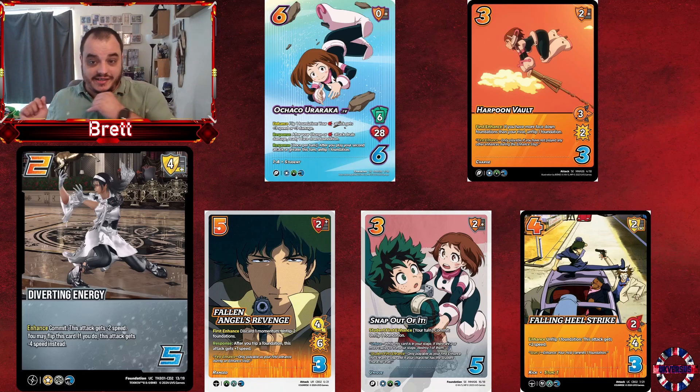Falling Heel Strike not only unflips it with no cost and no first enhance requirement, but gains speed from that unflip. But the most consistent one is Ochako — she just gets to unflip on the second attack. As long as you've got two attacks in hand, you are unflipping. That is nuts. The fact that you just get to unflip your board consistently and say 'I'm going to unflip Diverting Energy every single turn — you are never touching me with an attack if I don't want you to.'